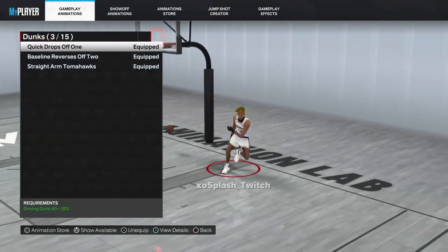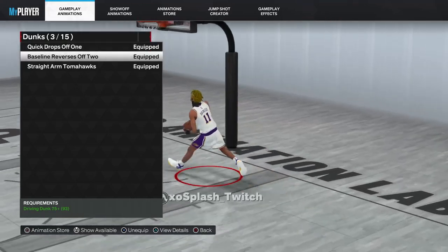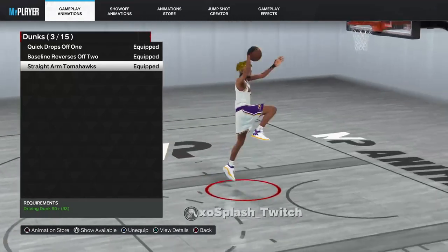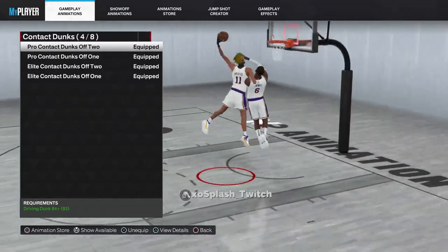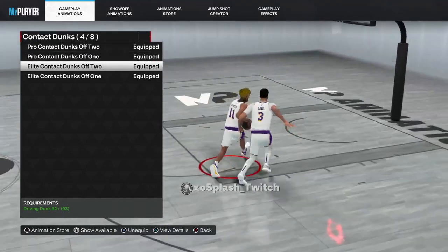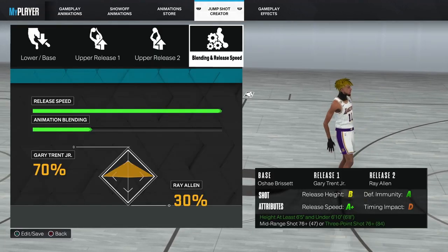For animations with this build I use quick drop-off one, which is hard to get blocked and probably the best dunk in the game. I also use baseline reverses off two and straight-arm tomahawk, though I mainly use quick drop-off one. For contact dunks I have all of them equipped: pro contact dunks off two, pro contact dunks off one, elite contact dunks off two, and elite contact dunks off one.